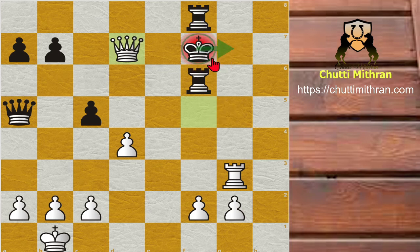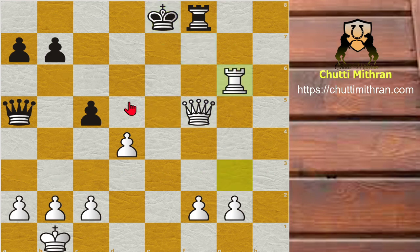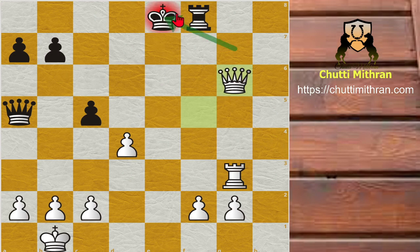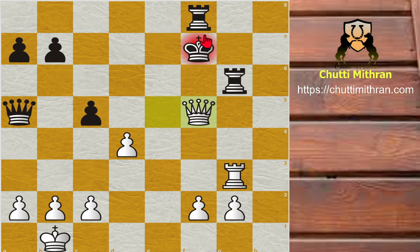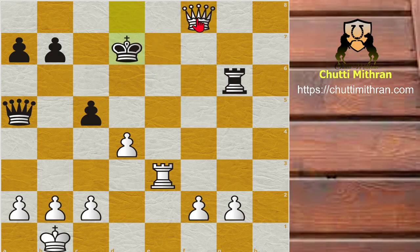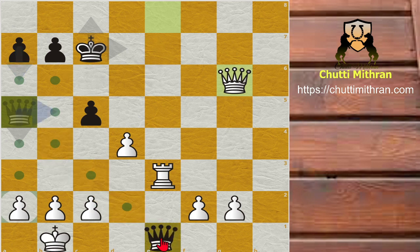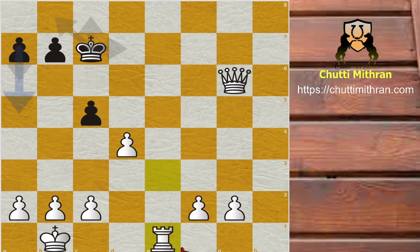After queen to d7, black cannot go to the g-file because the rook guards it, and cannot go to e8, e7, or e6 because the queen covers those squares. What if black plays king to e8? After queen to f5 check, king to e8, queen captures g6 check — white is winning. He can play c3, rook to e3 and convert easily. After queen to f5 check, king to e7, rook to e3 check, king to d8, queen captures f8 check, king to d7, queen to e8 check, king to c7 — queen captures g6 and white wins.